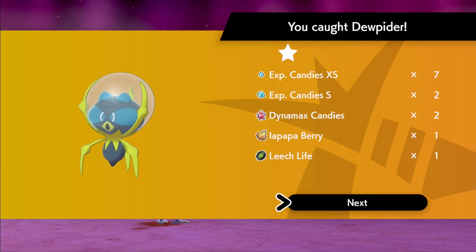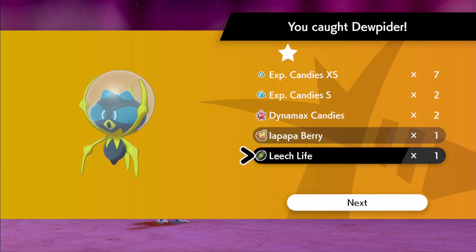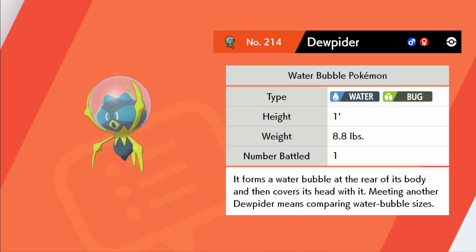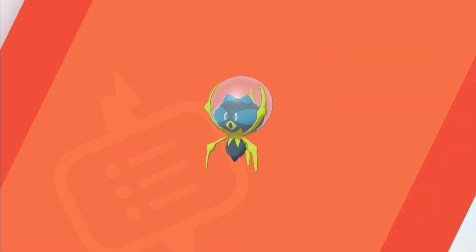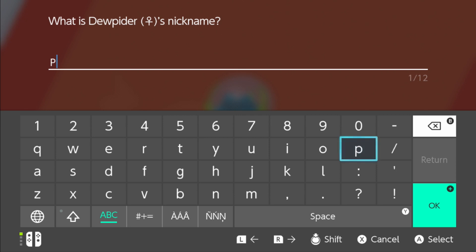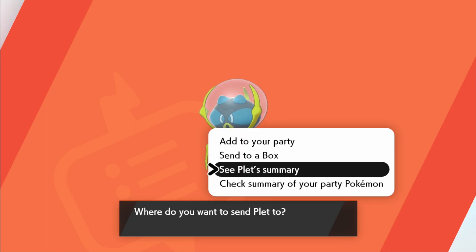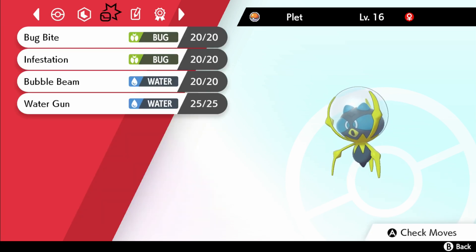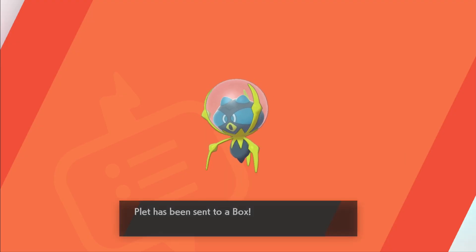You caught Dupiter — experience candies, experience candies! I got a TM for Leech Life. Dupiter's data will be added. It forms a water bubble at the rear of its body and then covers its head with it — meeting another Dupiter means comparing water bubble sizes. I'm gonna name Dupiter 'Plet' as in droplet. Level 16 with Bug Bite, Infestation, Bubble Beam, and Water Gun. That's cool, but I'm going to put you in the box. Bye Plet!